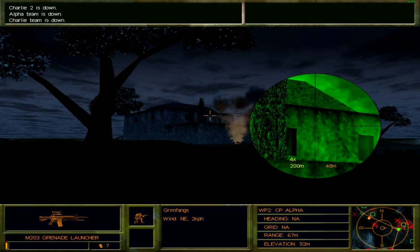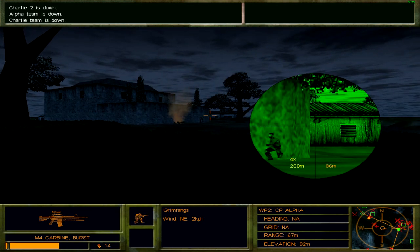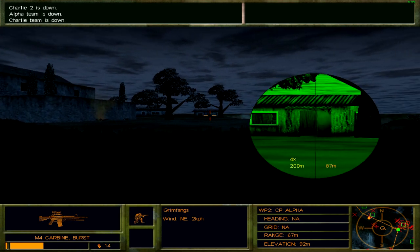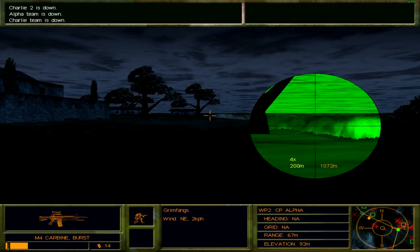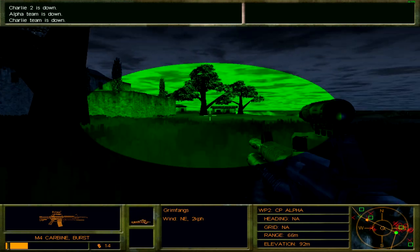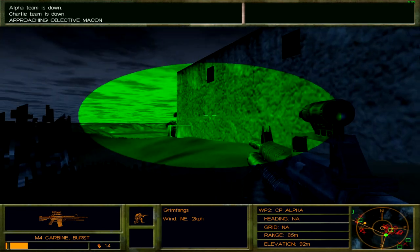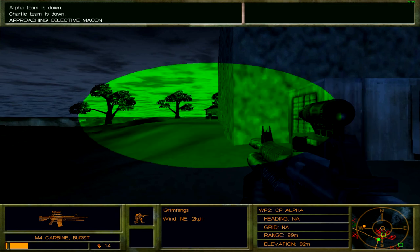Lots of people died in explosions over there. More people were shooting from there — I just can't see them. There's one guy. I would probably want to clear out the perimeter of this area first before I decide to head in. Approaching objective.